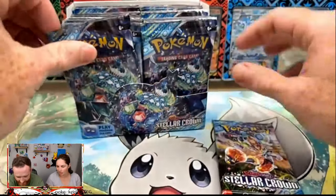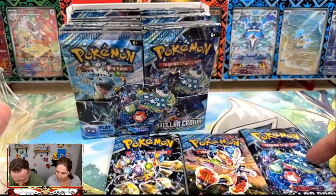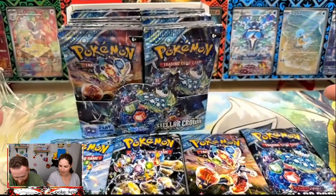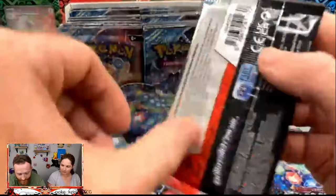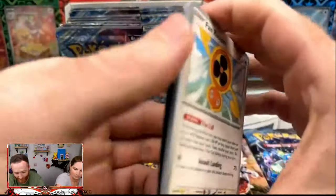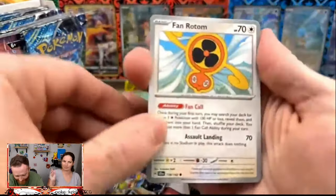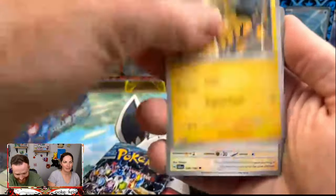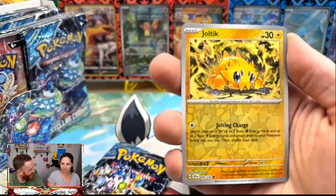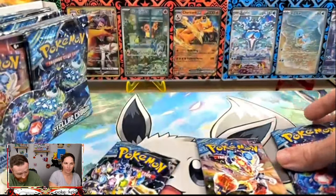These are new pack arts — you've got a giant spider thing, a Cinderace, a Terapagos, and a Lapras. Those are your four pack arts and they are gorgeous. We're working on a master binder — it's coming along and it's going to look really, really good. Reverse Joltik and then our Arceladon, which we did pull the illustration rare for.